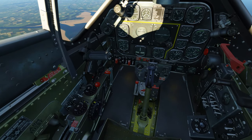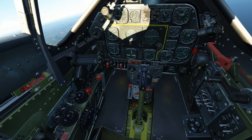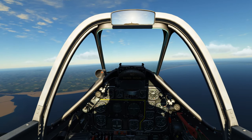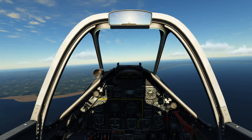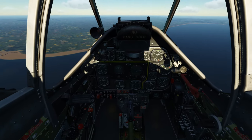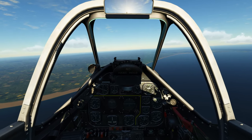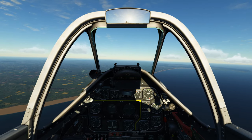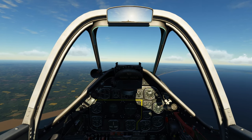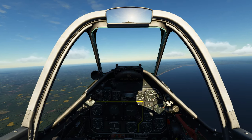I'm going to adjust the trim a little bit here — these dials which I have bound to my throttle. I'm not touching the stick right now because we're adjusting the trim. I tried to map everything to where it is in the actual plane — so if it's on the left I've tried to bind things to my throttle, and if it's on the right I try to bind things to the flight stick if I have enough buttons. The gun sight stuff I also have on my throttle for the most part, except to turn it on.